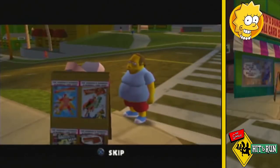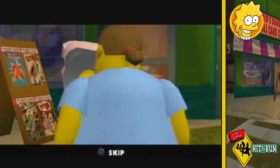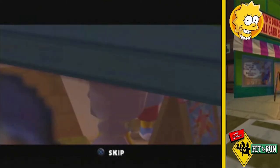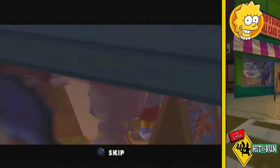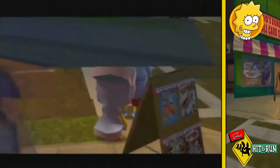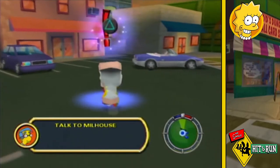The Comic Book Guy reveals he thinks he saw Bart at the Noiseland Arcade. Acting on this tip, I make a short journey over to the Arcade to talk to Milhouse, who says he hasn't seen Bart and offers to buy Lisa a frozen yogurt with two dry toppings or one wet topping.